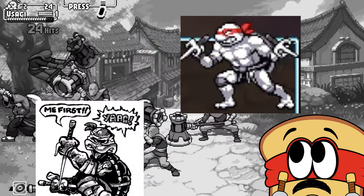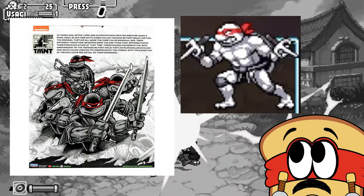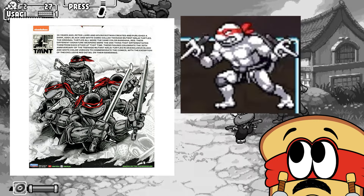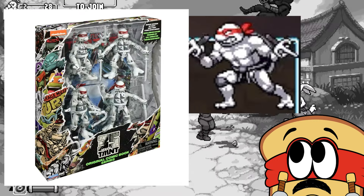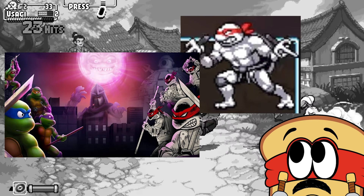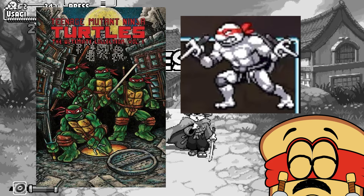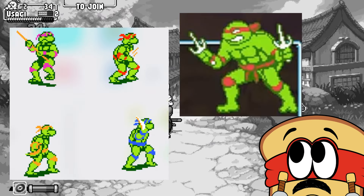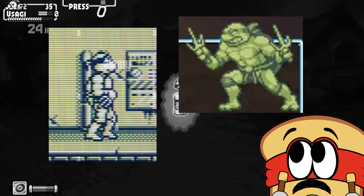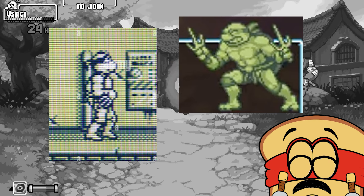Palette nine is black and white, representing the original Mirage comics. However, his mask is still red. We've seen the turtles like this many times before in artwork, action figures, and video games — we're kind of used to seeing them black and white but still with the red mask, because they all wore red masks in the original Mirage comics. Palette ten cleverly represents the original Konami NES video games, and palette eleven is the Game Boy palette swap. Love the video game references there.